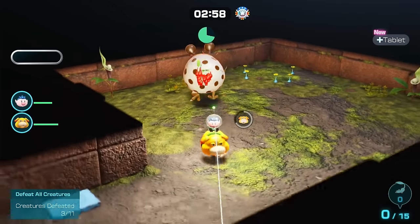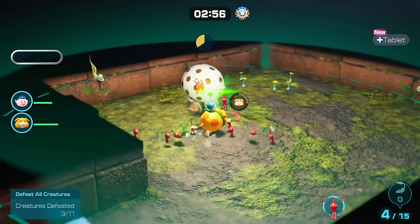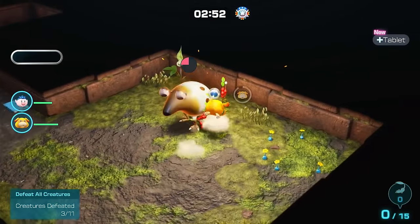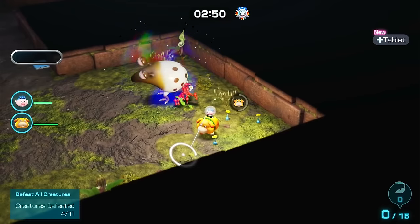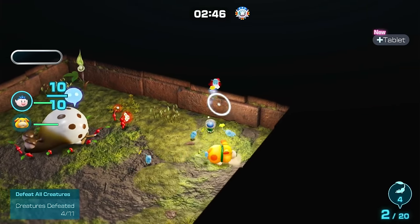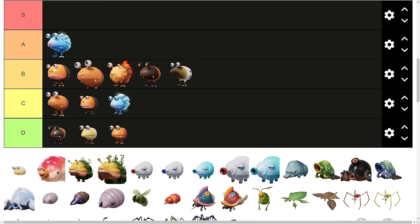The Whiptongued Bullboard. This enemy shows up like once in the entire game — two of them show up at Serene Shores, and then there's another mission in Dandori where it also shows up again. I never really had a problem with these, but they can be annoying since they eat Pikmin really quickly, and for that reason I'll place it into B tier.